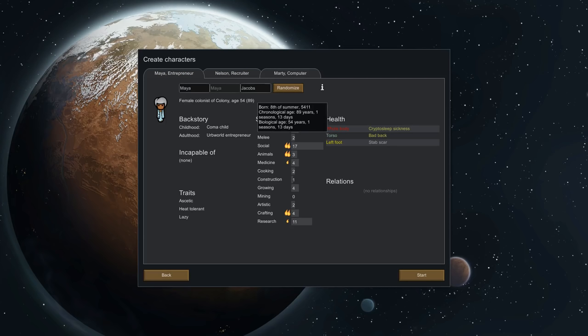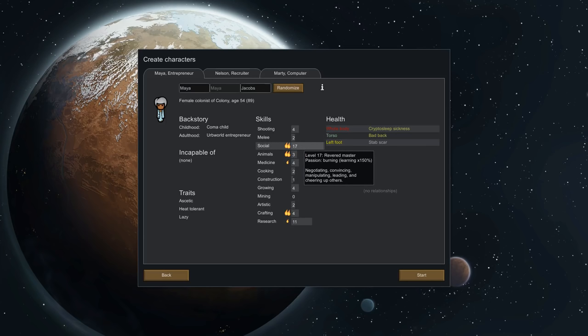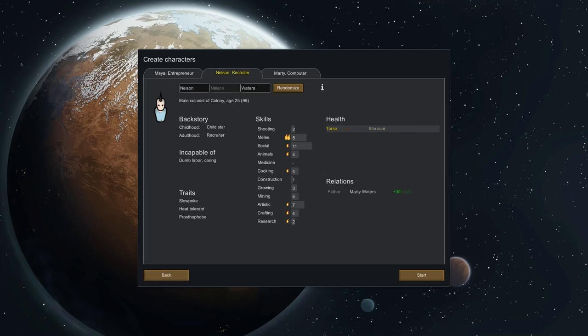Let's take a look at Maya first. She's 54 biologically — chronologically she's 89 because she's been in cryo-sleep. Her childhood, she was a coma child, which gives her extra social because people take pity on her. An herb world entrepreneur in adulthood, which makes her very good at research and social. She's going to be an awesome survivor for recruiting people and getting good rates when trading. Not very good at mining, construction, or cooking — but social and research are valuable enough.